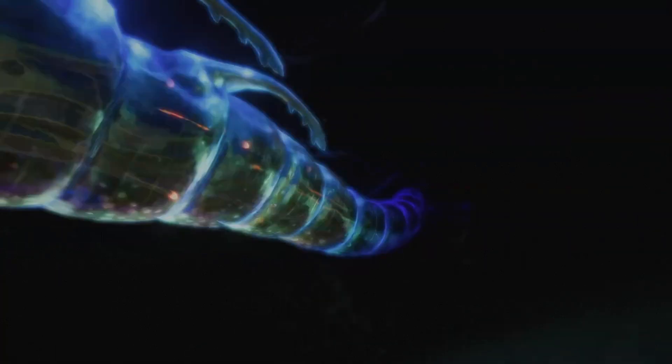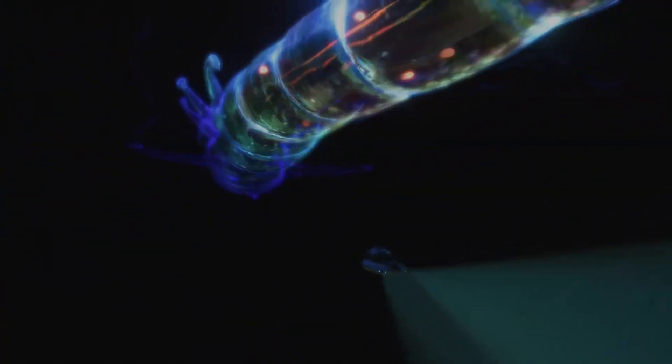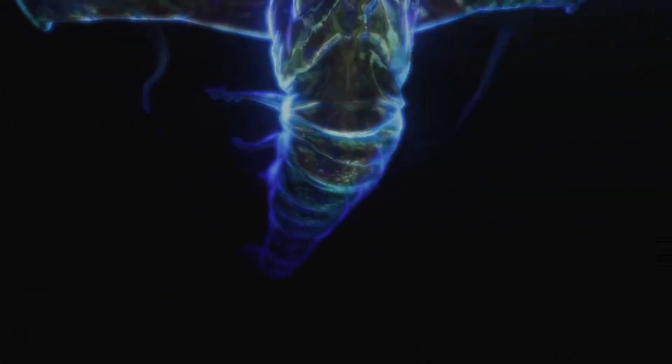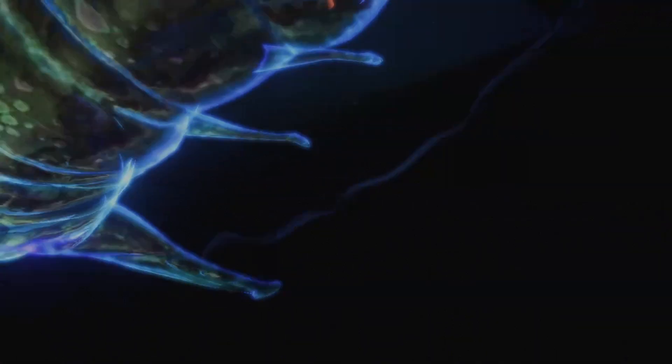Ghost Leviathan. Okay, now we're getting to the big boys. He is one of the scariest things in the game — top tier fear. The problem is that if you just see him out in the distance, you are terrified. You don't know why, though, because they're quite weak. You can just sort of go right by them and they won't even notice you half the time.